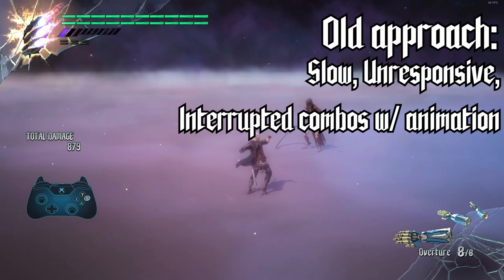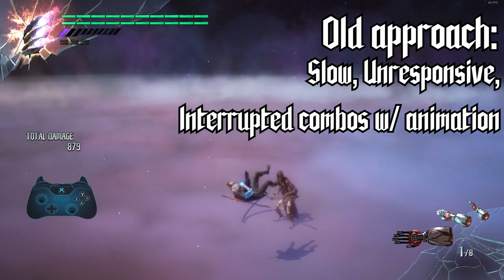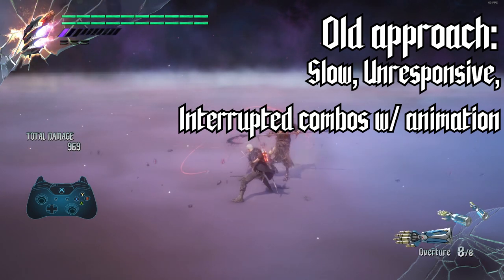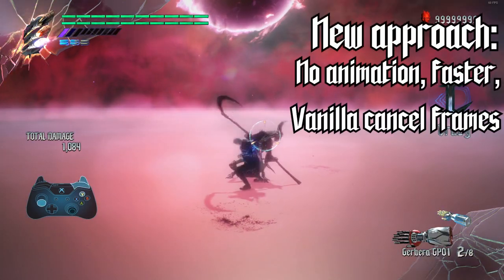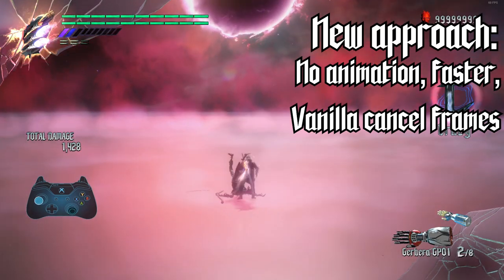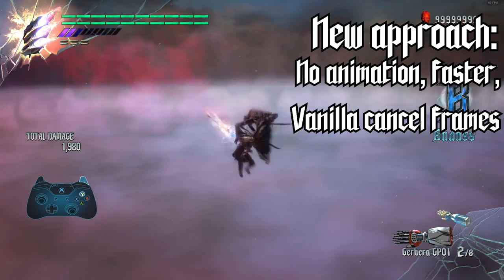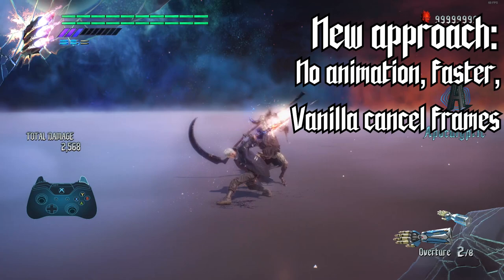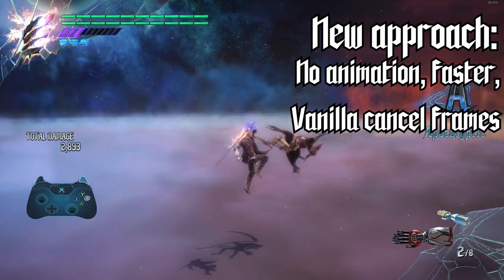The old Breakerswitcher worked by forcing a breakaway animation and changing the next breaker in Nero's magazine. This method suffered from cumbersome animations and delays in switching that would interrupt combos even when trying to flow fluidly. In this new approach, we directly call the game's breaker creation function with no animation required. Nero will seamlessly swap between breakers without any interruption to his combo flow, while still respecting the game's cancel frames and input windows to ensure Nero's responsiveness feels identical to his vanilla counterpart.